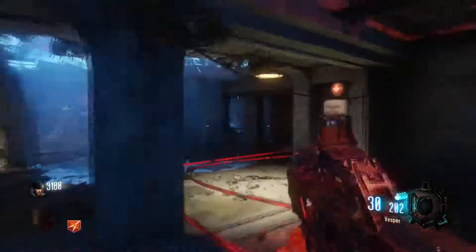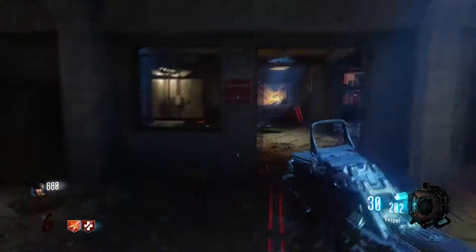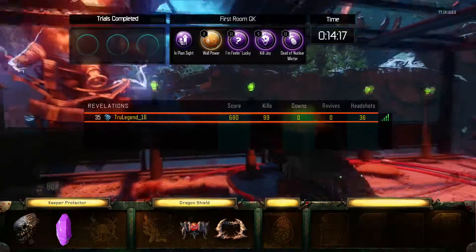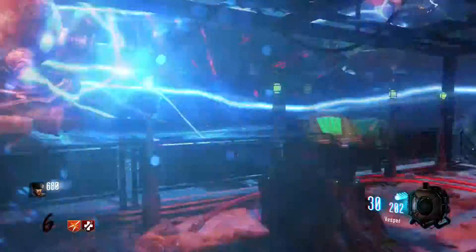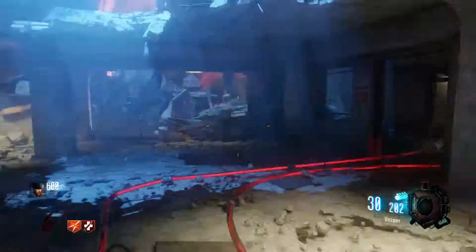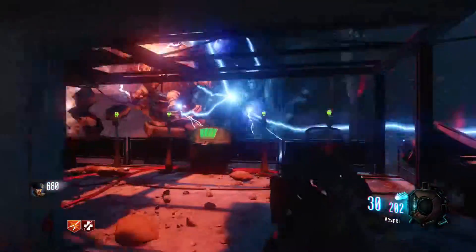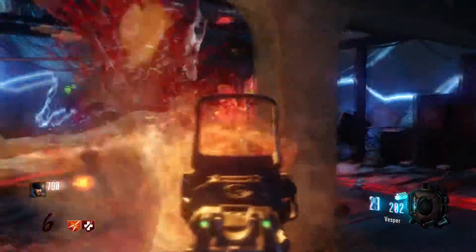You need to wait for this big Apothacon guy — whatever it's called — to come by. When he comes by, the control panel will start flashing green and red. When you see that, run up, press Square, and you zap and electrocute the Apothacon.